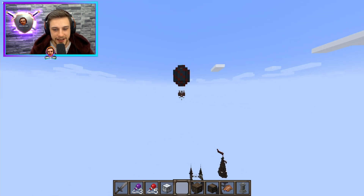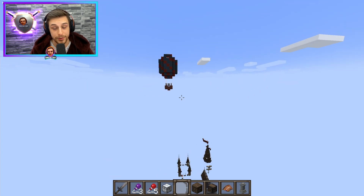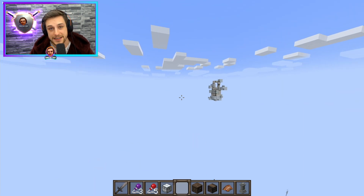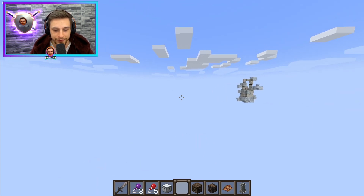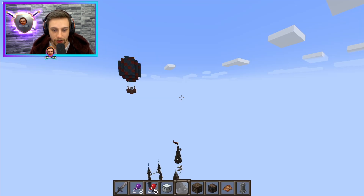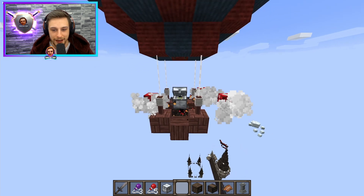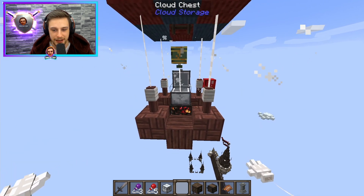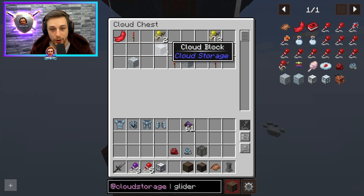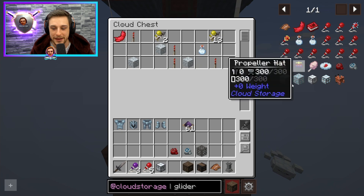To get up to this height, to get to these structures, you are going to need obviously a ton of blocks to get yourself up here. I recommend a bucket of water to place down so you can easily get back up if you fall, and a paraglider so that you don't die if you fall. You can get cloud chests this way — you can literally just grab this cloud chest, and it has some loot in it as well. You'll find balloon pieces here too.